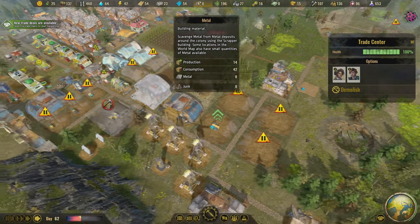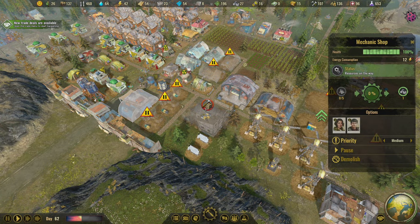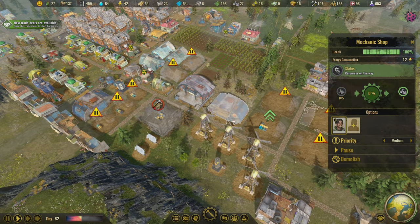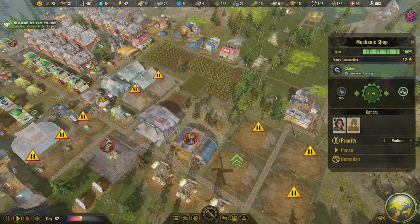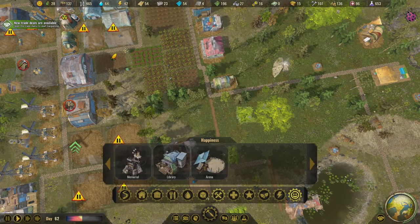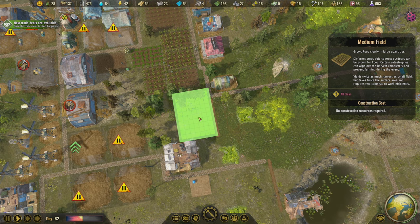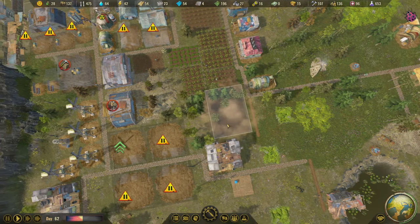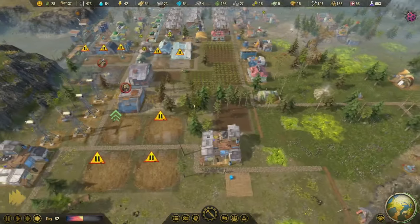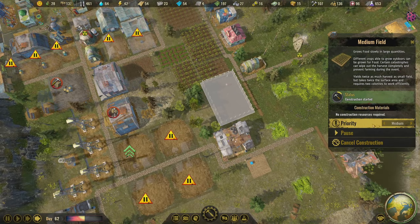We only have eight junk now, so making parts is kind of not happening. We can actually go ahead and unstaff two of these — we'll just have one parts shop working, which gives us extra carriers. Can we fit a medium field here? We can.